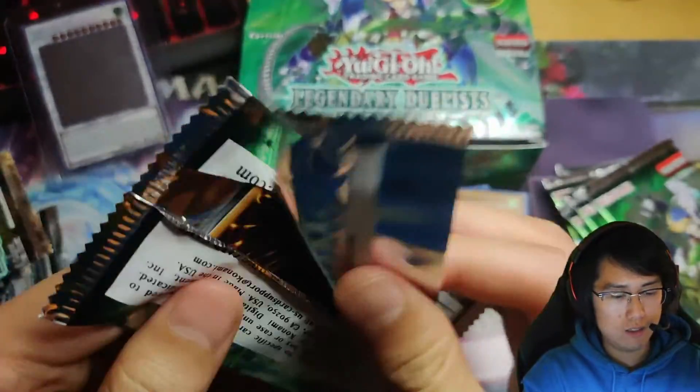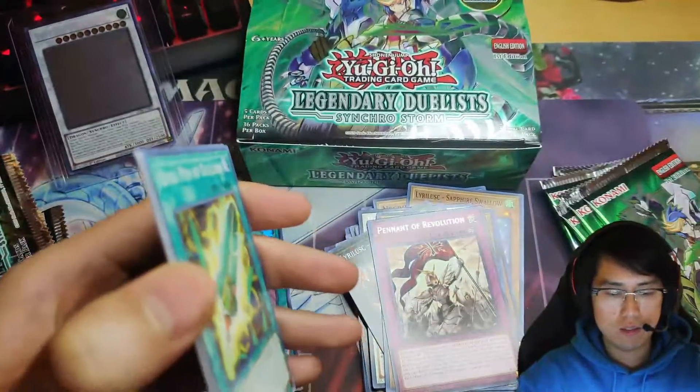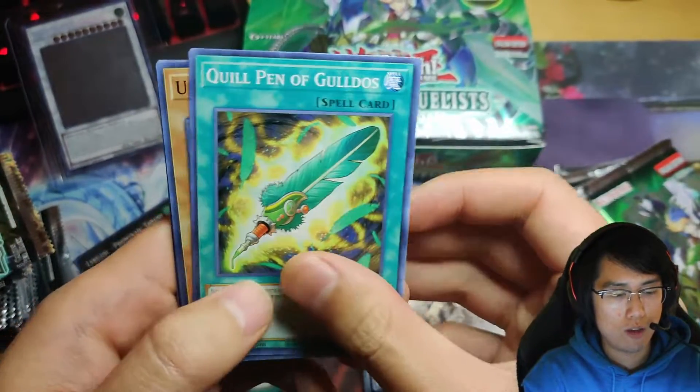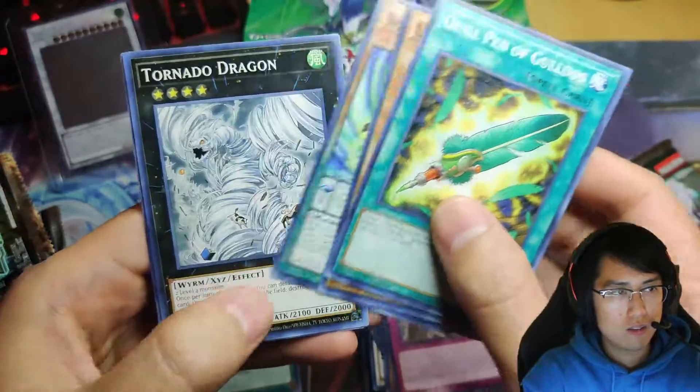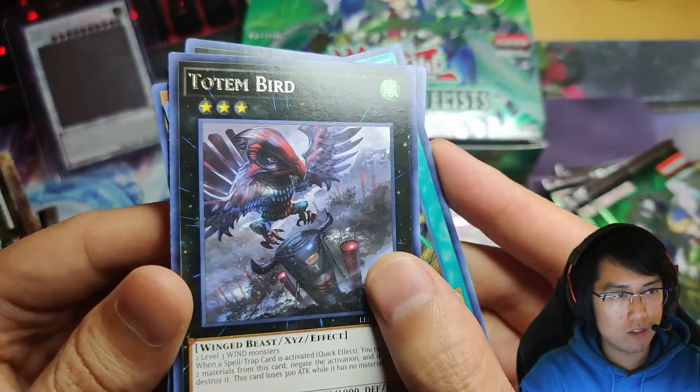Nothing crazy yet. We should get five ultras in the end — at least four or five I think. Tornado Dragon, and the Totem Bird — the name's actually not off-center, nice.